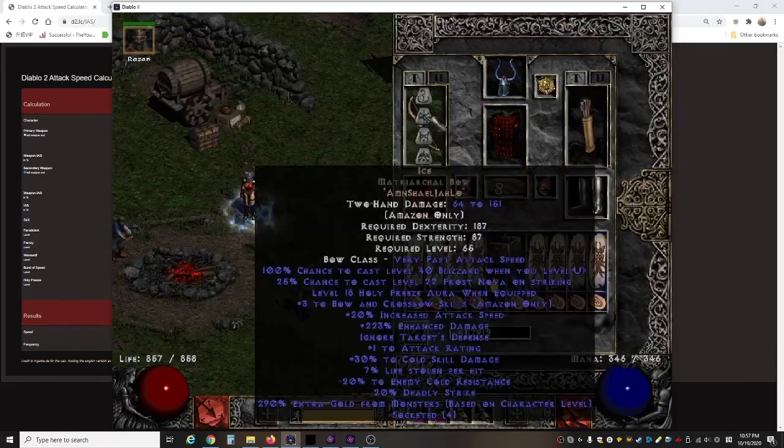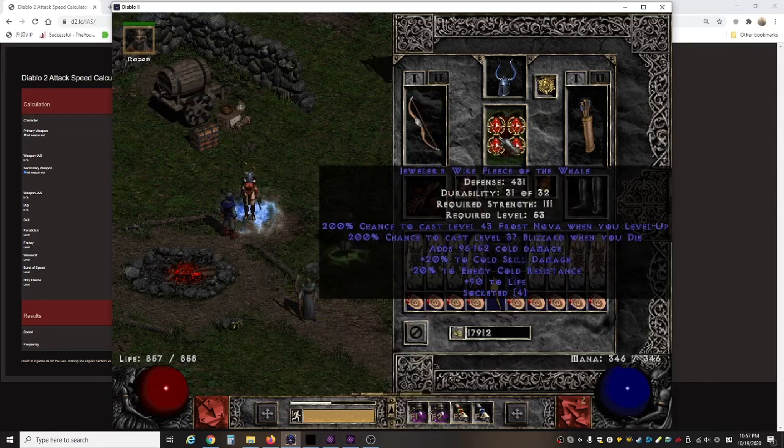First, my weapon is Ice, made out of a Matriarchal Bow — this is a perfect roll because I rolled it myself. The base wasn't perfect but I was so happy when this popped. The biggest thing is the cold damage, which varies from 20 to 30, the enhanced damage, and the minus 20 cold resist. That's the bread and butter of this build.